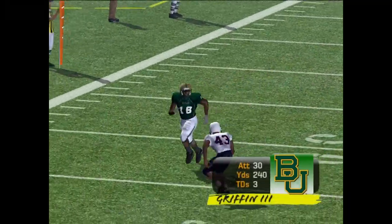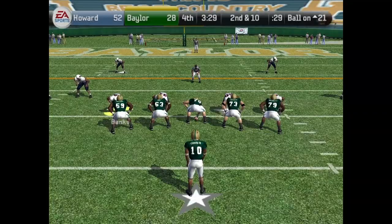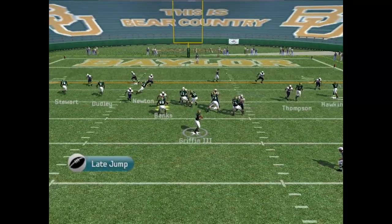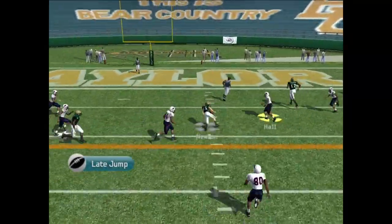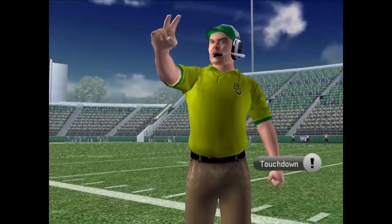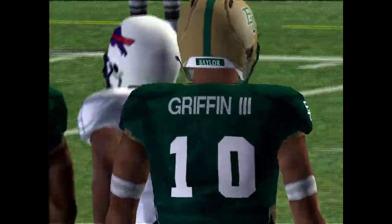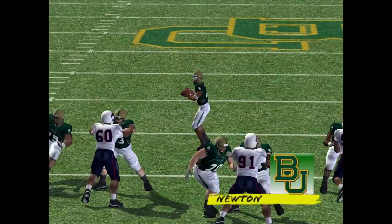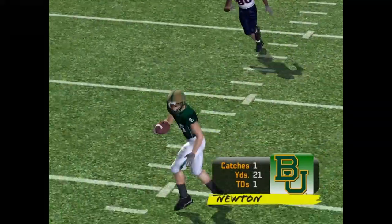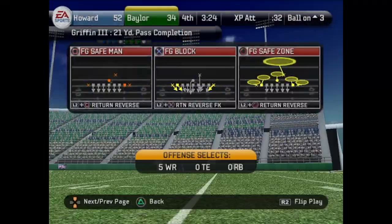That's the spark they needed — they're down big. That's 240 yards passing for RG3. They're at the 21-yard line. RG3 drops back, he finds Newton across the middle for the touchdown! Big play — Newton 21-yard score. It's 52-34.